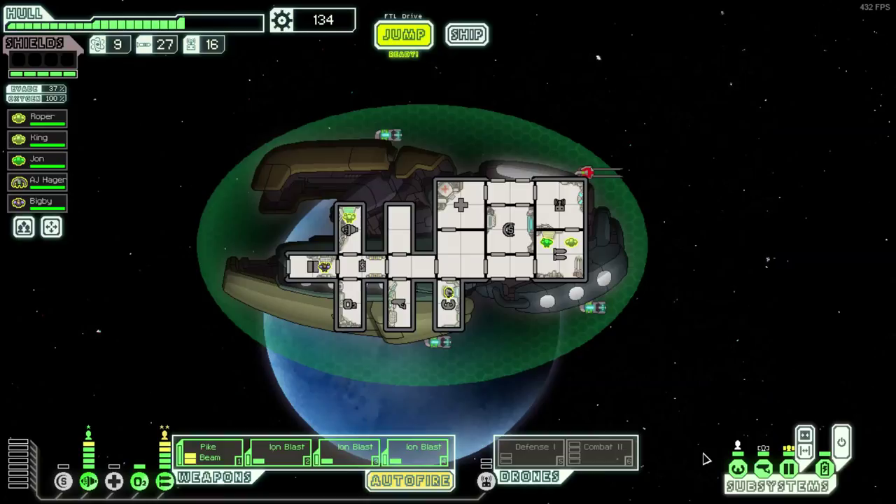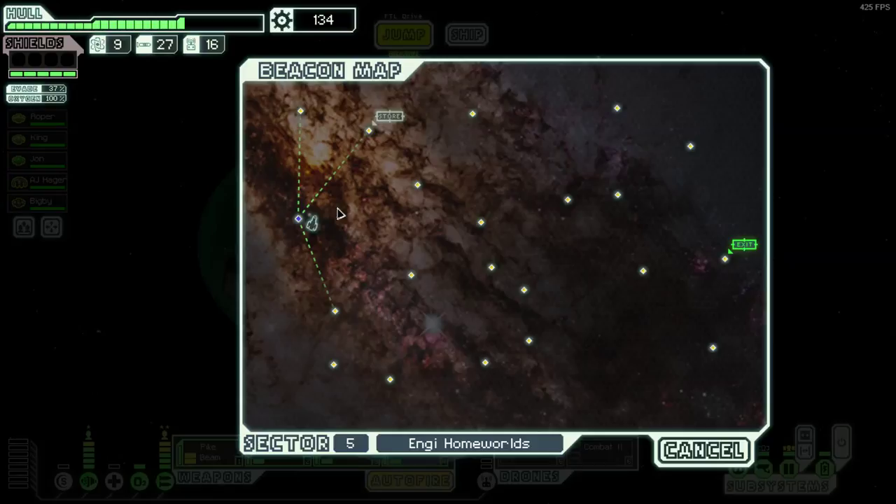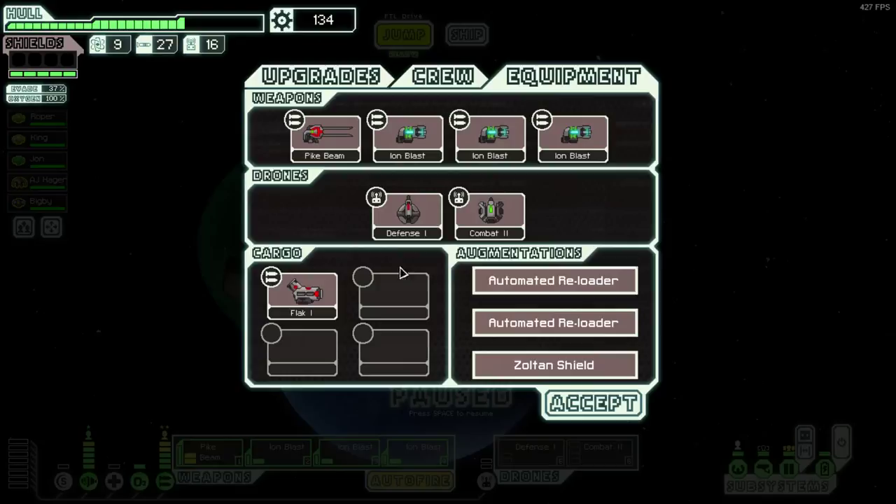Hello, welcome to another FTL Let's Play. We are in part 3 of this Let's Play. We are in Sector 5, and you join us when we have a good bit of money, and we're right next to a store, and we have quite a few choices, mainly our weapon systems.